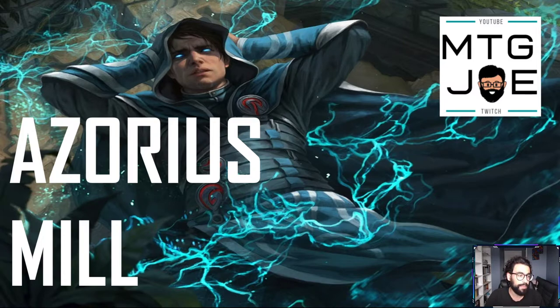So jumping into this one — this is an Azorius Mill deck, so blue-white mill. Mill is referring to when you force your opponent to have cards from the top of their library go into their graveyard. Blue-white — it's basically a blue deck with a splash of white for board wipes.